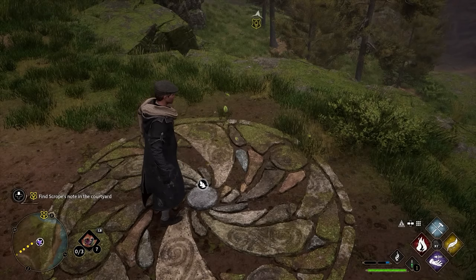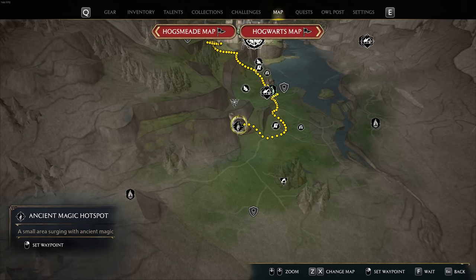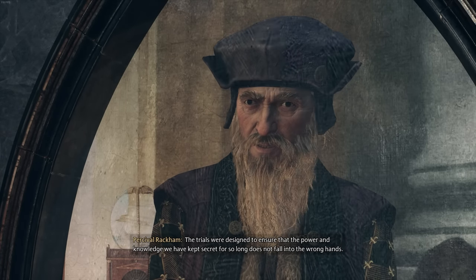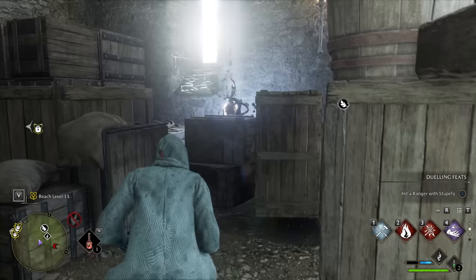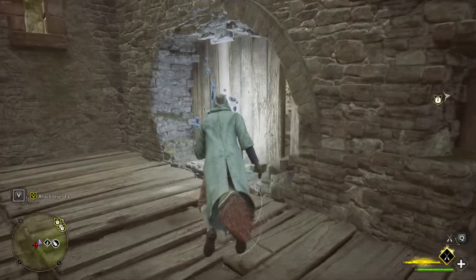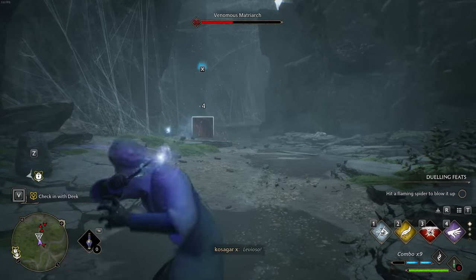Everyone recommends doing those Merlin trials early on, but what I think is even more important in some ways are the ancient magic hotspots. These pop up all over the map and will expand your ancient magic abilities — for just completing two of them, you'll actually gain a whole extra ancient magic slot. These puzzles are explained very briefly in the game: you activate the core hotspot location, then walk over to the smaller hotspot areas right around that core location and step on them. Many of these can be completed in under a minute, and they provide quite a big buff in combat. So if you're struggling with Hogwarts Legacy, I highly recommend doing these.